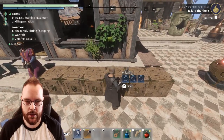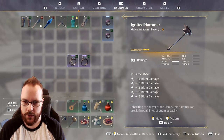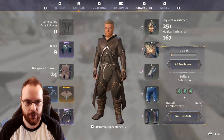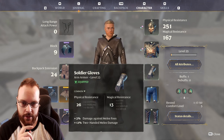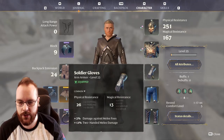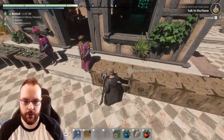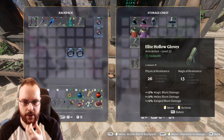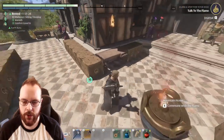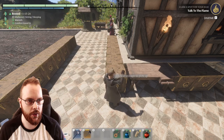They've also increased the healing you get from Battle Heal, so maybe I should use the Ring of the Ancients. I'm going to give it a go. This is pretty much as much Strength as possible. I'm also wearing the Soldier Gloves, which gives 12% two-hand melee damage and 3% more damage against melee foes. The Hollow Halls armor chest gives 12% melee blunt damage. Now we have 23 Strength, and I'll drink this for 30% more damage.